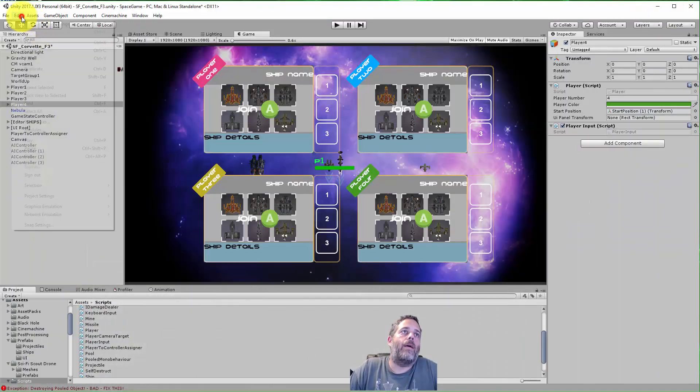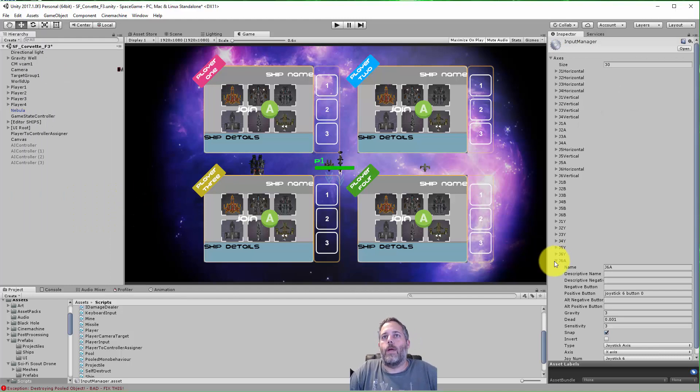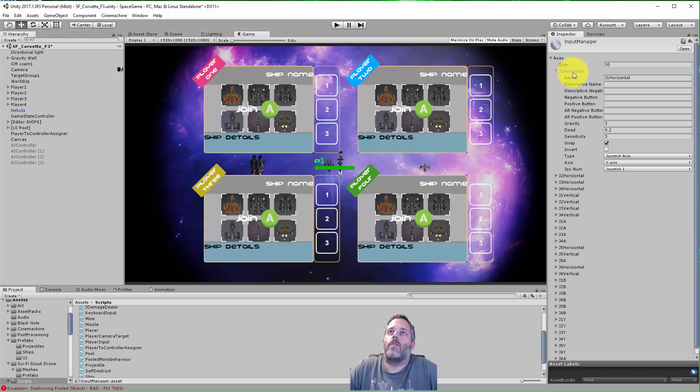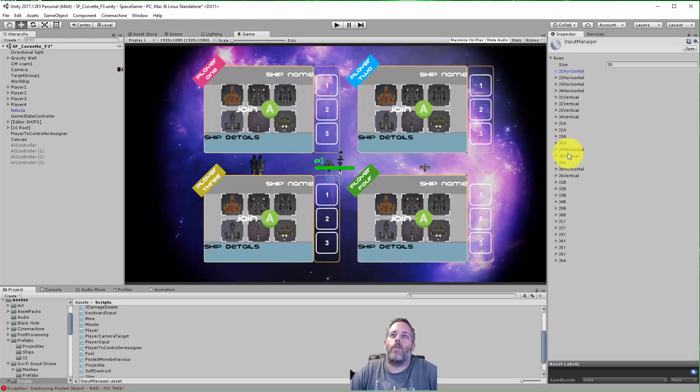In Unity's Project Settings under Input, I've got all my axes set up in this pattern: j1 horizontal is horizontal on joystick 1, j2 horizontal is horizontal on joystick 2, and so on. I have this for joysticks one through six — I still need to reorder these. All of these axes exist for every number one through six, all mapped, and the PlayerInput script just maps to that.